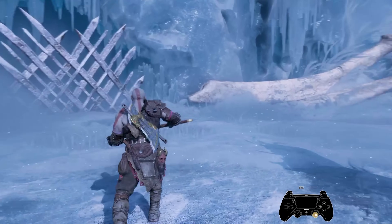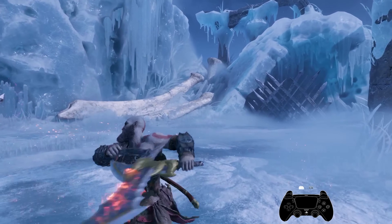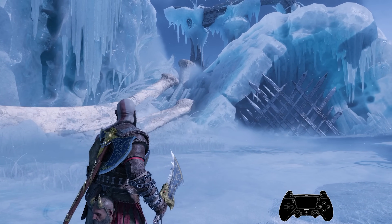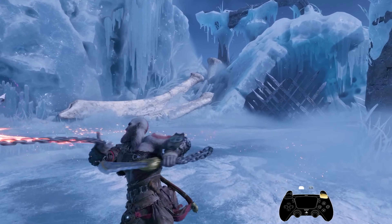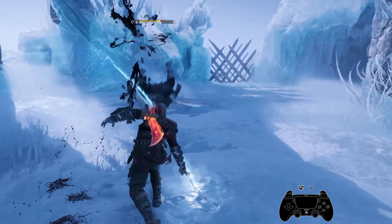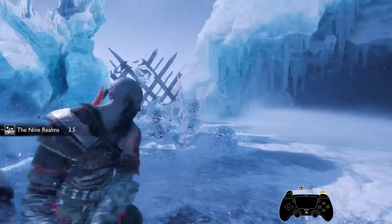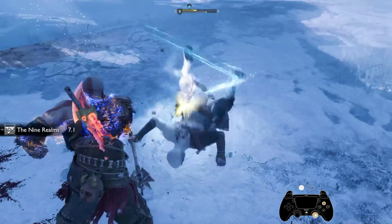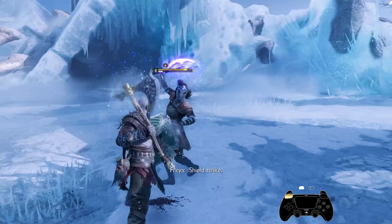With the Axe Throw Cancel, you're able to go into Spartan Kick flow, switch weapons immediately after recalling your axe, charge your axe as shown previously, or even go into EX Returning Whirlwind or Storm — or your full barehanded combat skill tree. Let me show this combo again — see if you can spot where the Axe Throw Cancel is used. Slowing it down: right there. As you can see, this opens a lot of doors for tech you can input mid-combo.